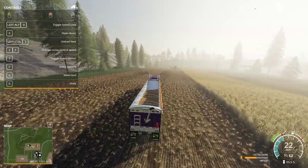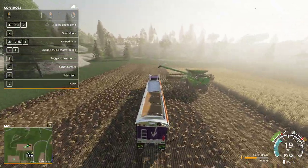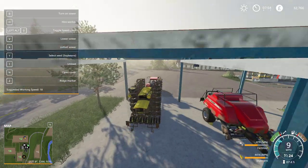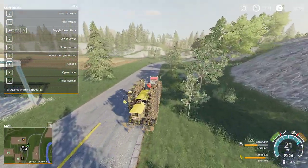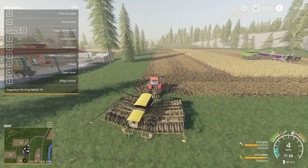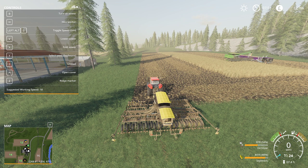This will let me understand the whole layout of where everything is on this map, and yes it is a bit foggy at the moment. I'm going to get this worker ready — he already has soybeans selected and his fertiliser is only at 54%, but that should be enough.